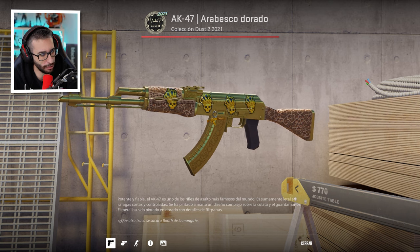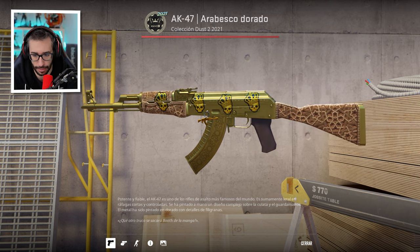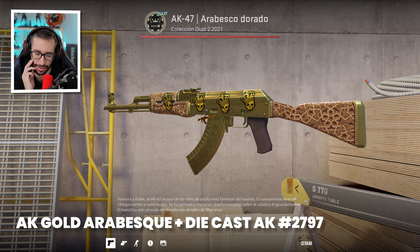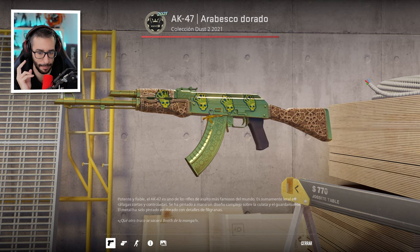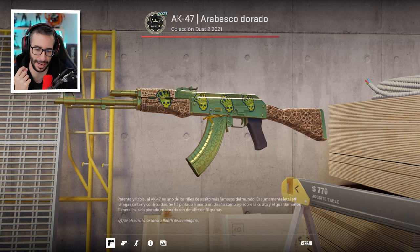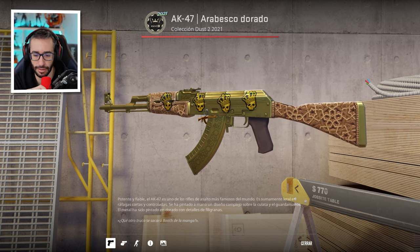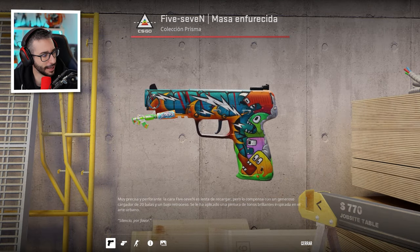Now the AK Arabesque Gold with the Diecast AK keychain, pattern 2797. To be totally honest, the AK keychain doesn't convince me at all. It's cool, maybe in the AWP or the scope it works better, but an AK with another AK looks a bit weird. I think that's why the mascot-style keychains — like the previous one — work better.